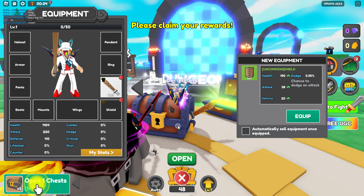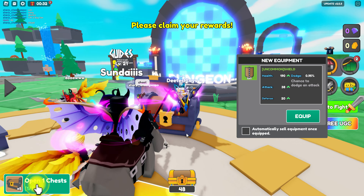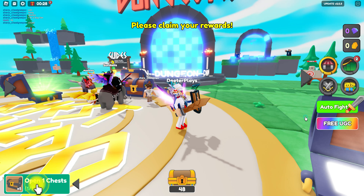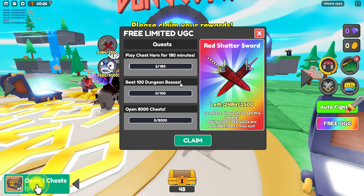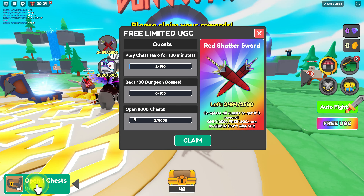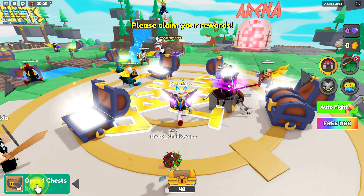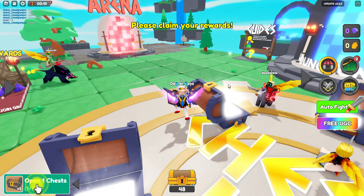Taking the time to open 8,000 of them is going to take a long time. If you guys really want that UGC item, it's up to you. It seems like there's going to be 2,500 available, which is quite a bit, and as long as you can do these tasks, then you're good to go. If you guys are new here, make sure you subscribe and hit that notification bell. Thanks for watching — we'll talk to you guys later.